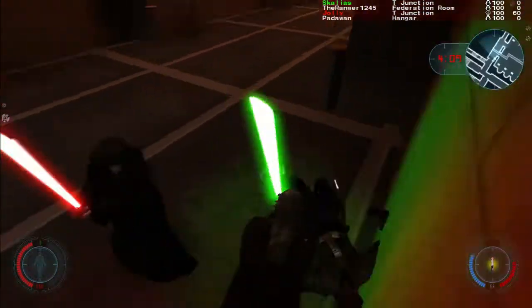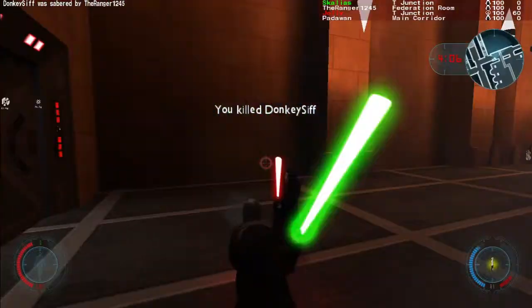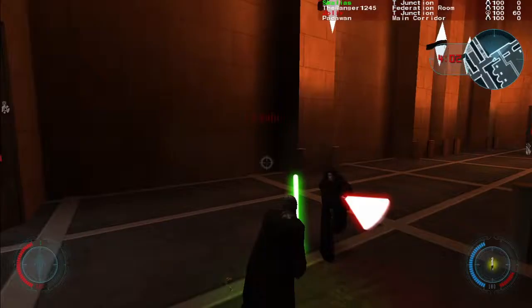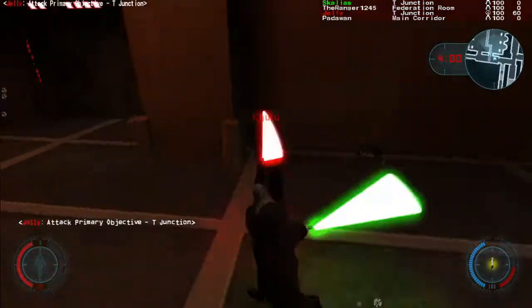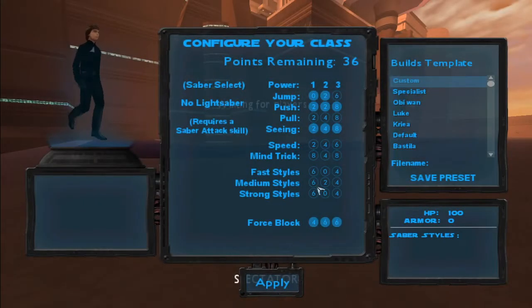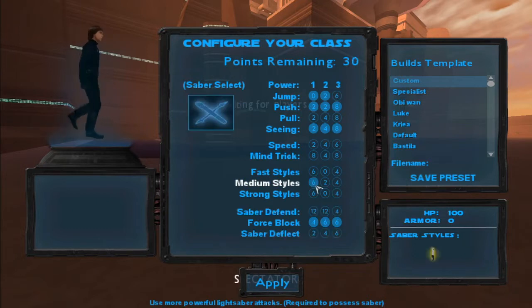Before getting into how Jedi can deal with blasters, the loadouts that can be equipped must be discussed. The default loadout is great in and of itself, but walking through the essentials of what should be chosen is important. The most important upgrade to choose is the saber style. Beginners should choose the first middle option because the style is easiest to learn and use.